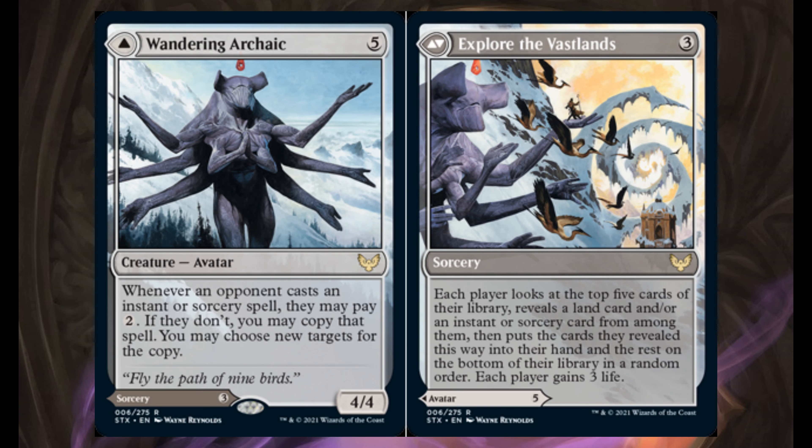Wandering Archaic — for 5 generic mana, it's a 4/4. Whenever an opponent casts an instant or sorcery spell, they may pay 2. If they don't, you may copy that spell and choose new targets for the copy.